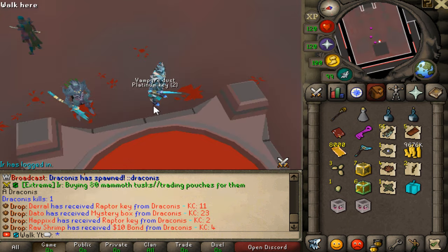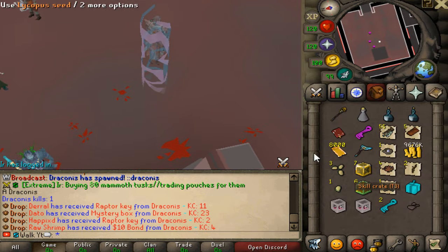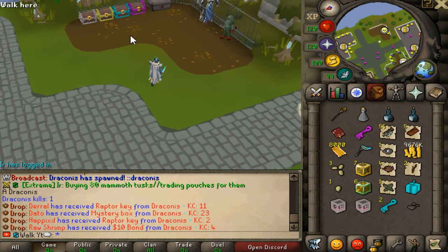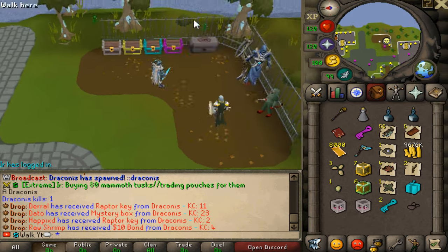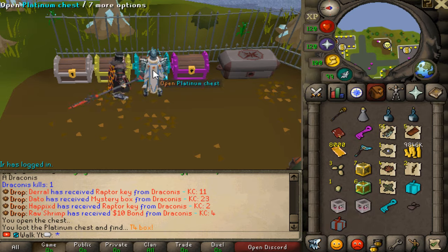Here we go — two platinum keys, as well as the cash and the vampire dust. The cool thing is, with those keys you can actually open them at the home area for the chest. We've got the normal crystal chest all the way to the raptor one right here. You go ahead and open it, and if you get lucky, you can get some nice upgrades as well.